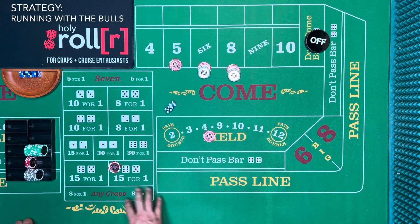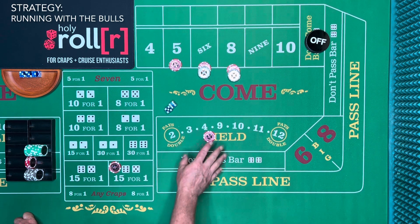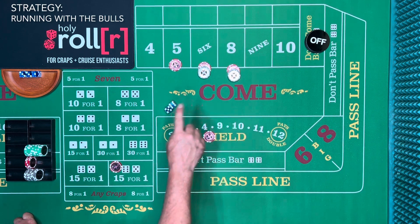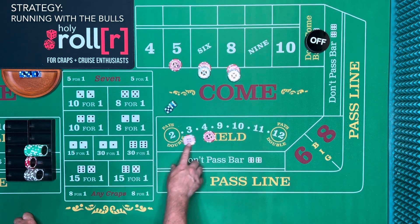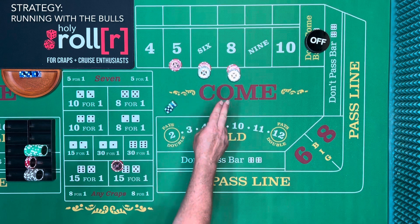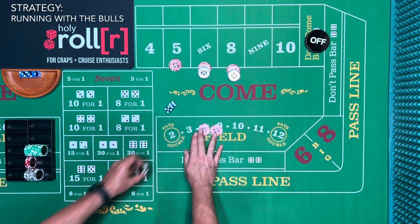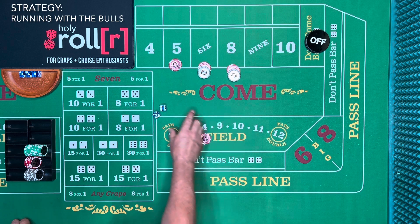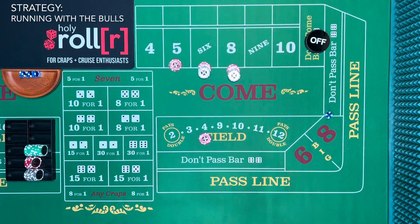If you did the horn bet the whole time, you'd run out of money because it doesn't replenish itself. Just do it when you see a horn — bet a horn and a field. If the horn hits, press it a unit, leave the field where it was, and collect the difference. If a non-horn field number hits, you break even on the horn side. If neither hits, you're down $1 because the $9 difference covers most of it. Let's play this out and see if we can hit a horn.